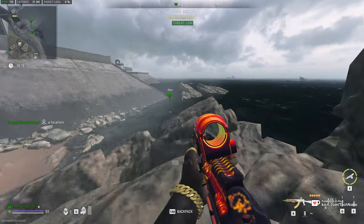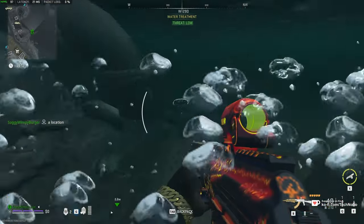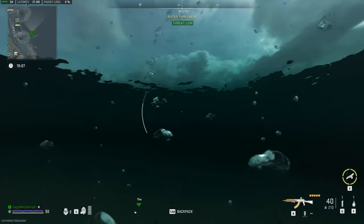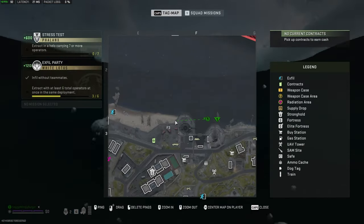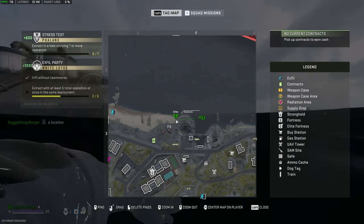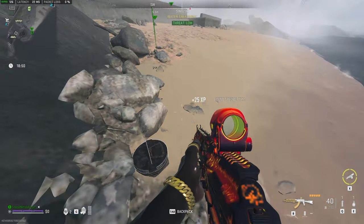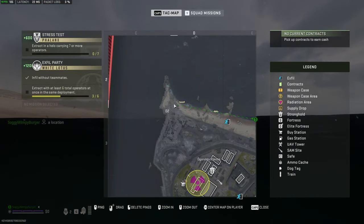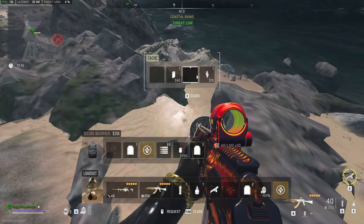They're not exclusive to hidden caches. You can also find tons of these in jackets lying around the map, and of course duffel bags — those large grey backpacks or bags that lie around the entire map — they have a quite high spawn rate in those. They don't spawn really at all as loose loot, so those are the only three really simple locations to find them.